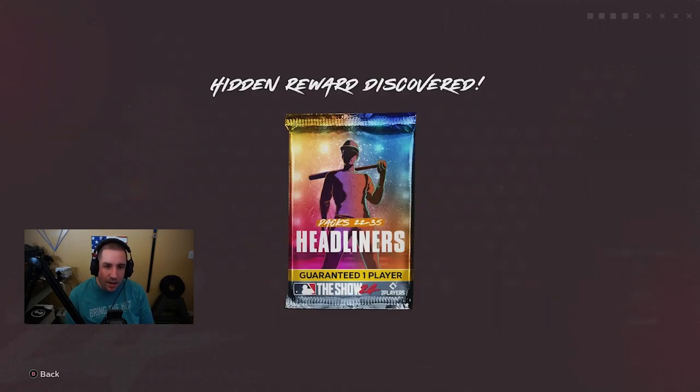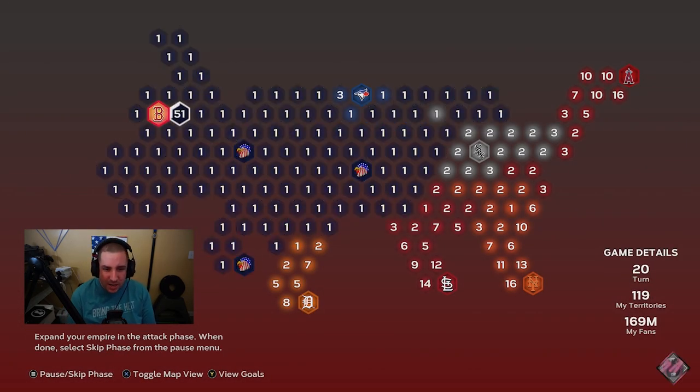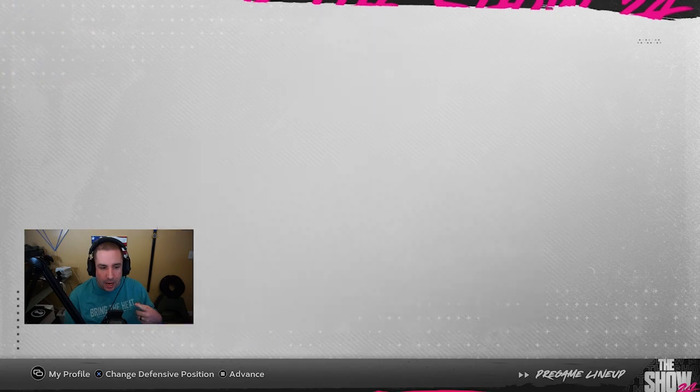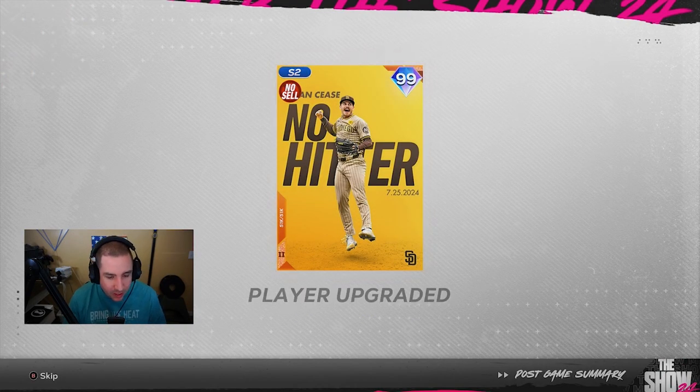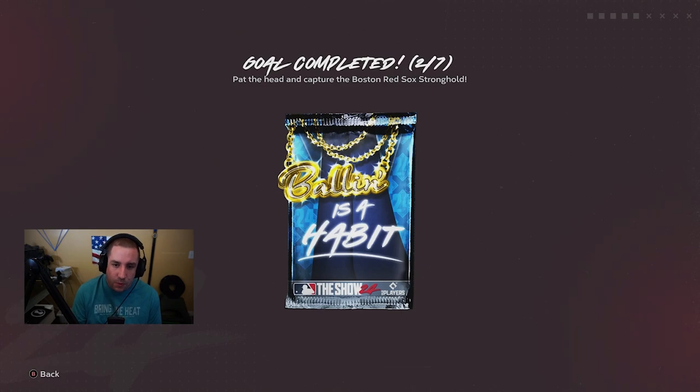It took us a few turns but we are ready to attack the Boston Red Sox. It'll be on Veteran difficulty and I'll see you guys after the game. We beat the Boston Red Sox stronghold and we get a goal completed: a Ballin' Is a Habit pack and a Nike City Connect — we get to choose four items from that. Definitely going to help us out.